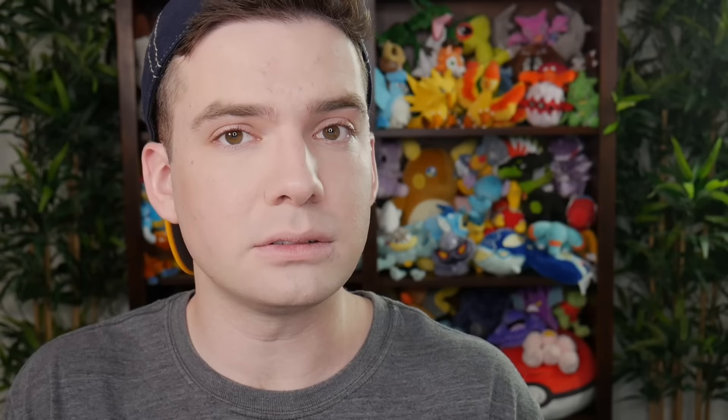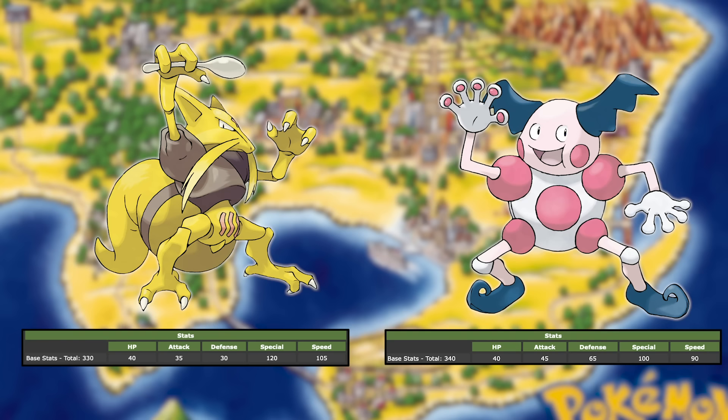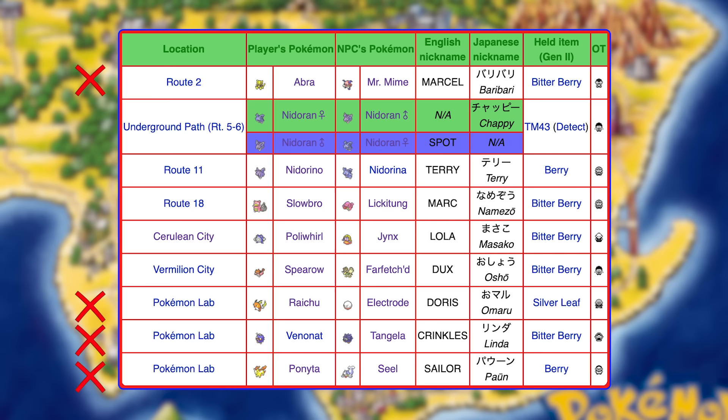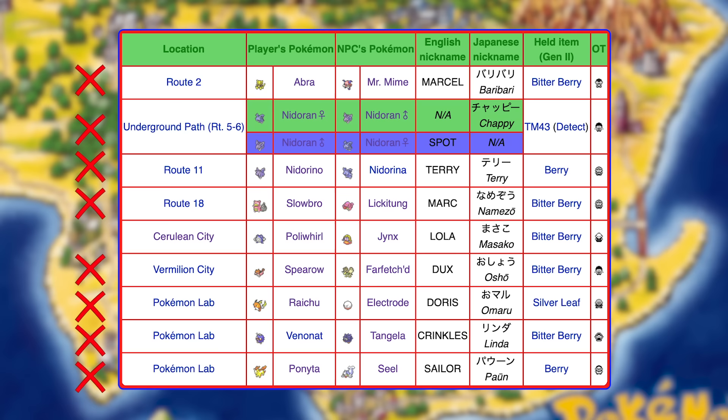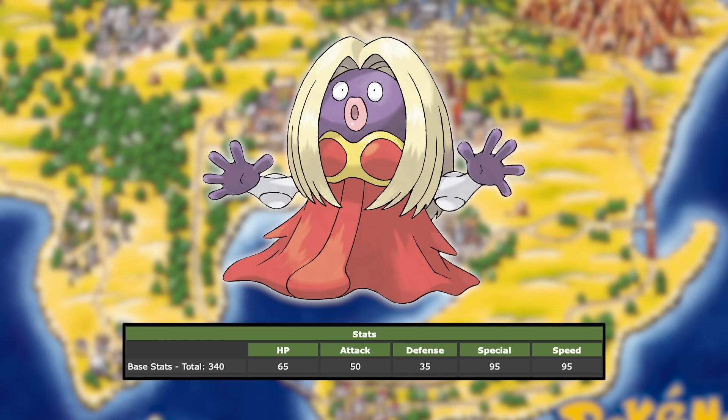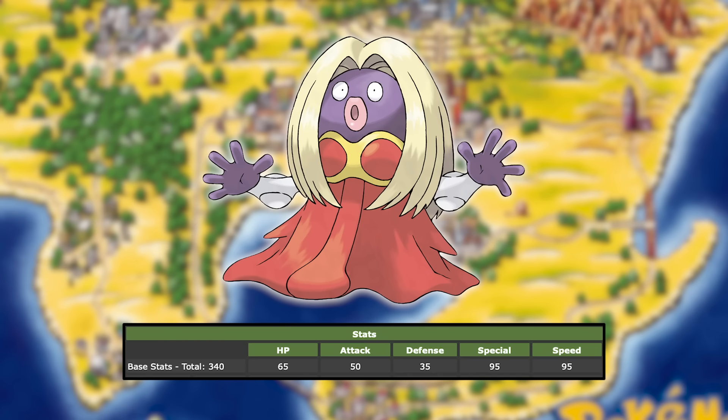The first one I considered naming as best is the Abra for Mr. Mime. Alakazam is absolutely a superior Psychic-type Pokemon compared to Mr. Mime, but for those players who cannot trade, I thought Mr. Mime might be superior to Kadabra. Nowadays it is, but in the Gen 1 stat system, Kadabra was the superior Pokemon due to having better Special and Speed. The Pokemon Lab trades aren't phenomenal and come pretty late. The Nidoran line trades are basically trading the same Pokemon for the same Pokemon, and Lickitung and Farfetch'd are just bad Pokemon. That leaves Poliwhirl for Lola the Jynx, which is actually a pretty solid trade.